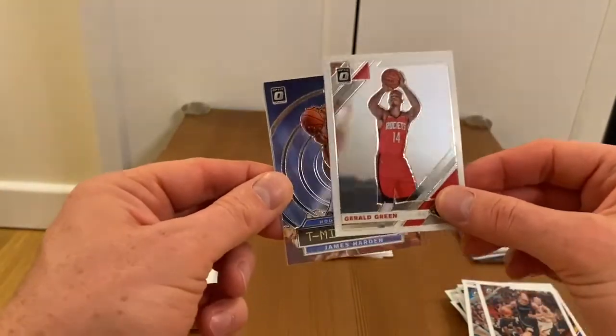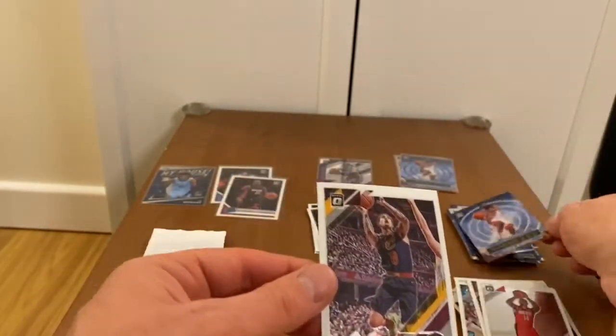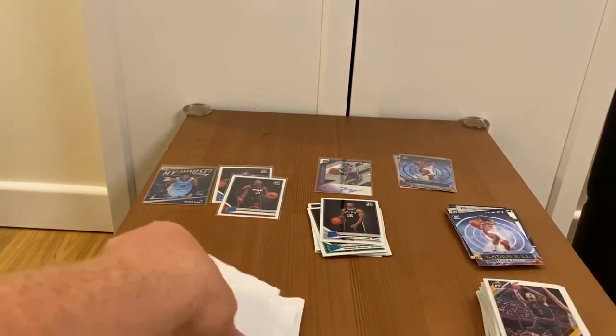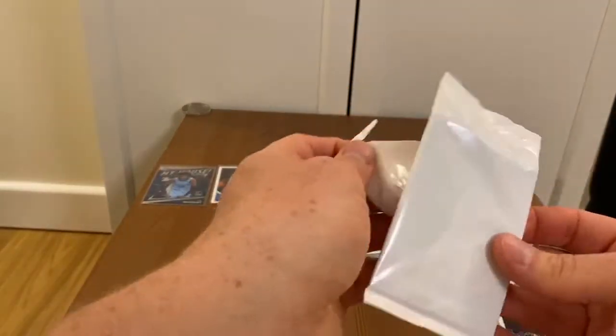Donovan Mitchell looked very similar to Zion in its coloring. Okay, Kelly Olynyk — last pack. Gerald Green, James Harden T-321, and Jordan Clarkson. Okay, that's it. Let's move on to the Blue Velocity packs.